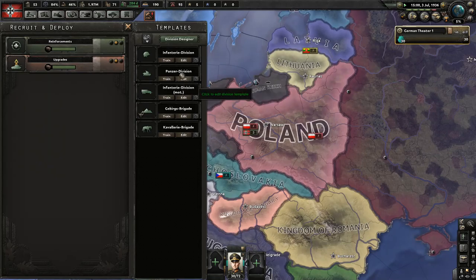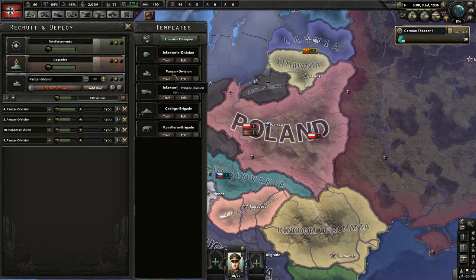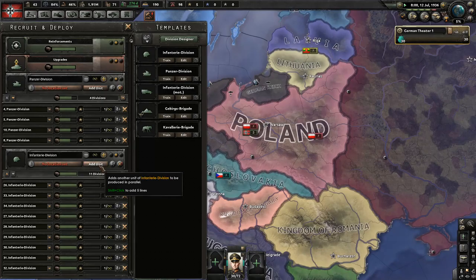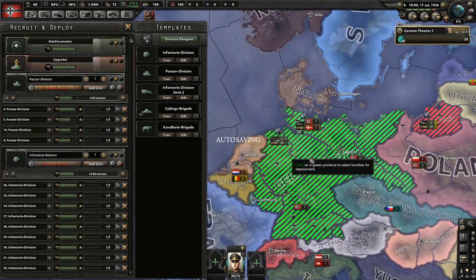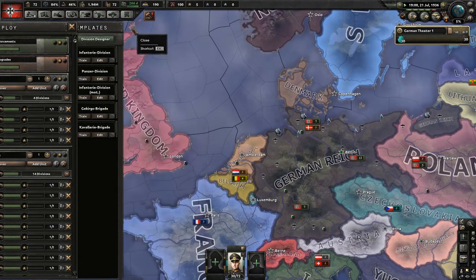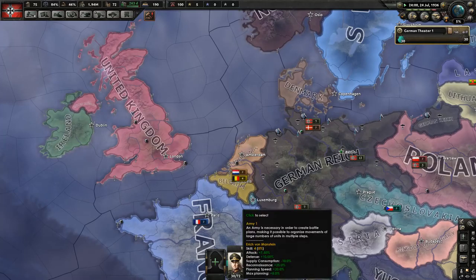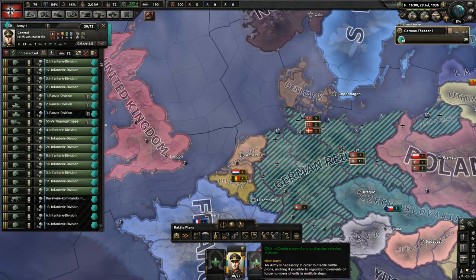We have 30 supply, we need 18. So we'll do four tank divisions and 14 straight infantry. I only want to do one of each, and they'll just randomly appear somewhere when they're done training. The reason we're doing just 18 is that armies can take up to 24. So let's just go ahead and split this guy up and put them in a new army.